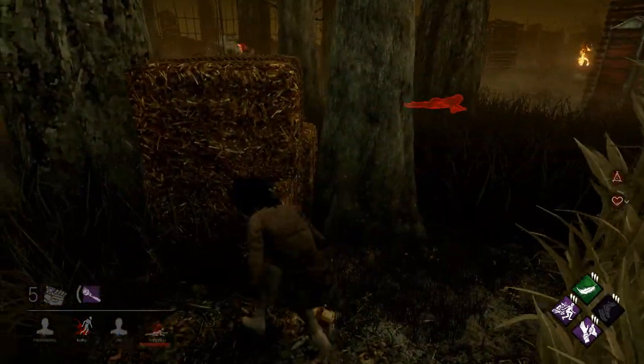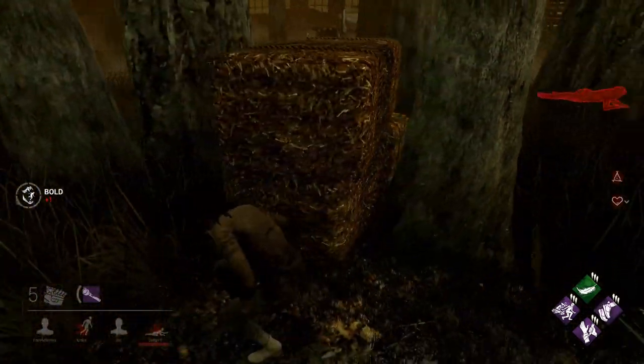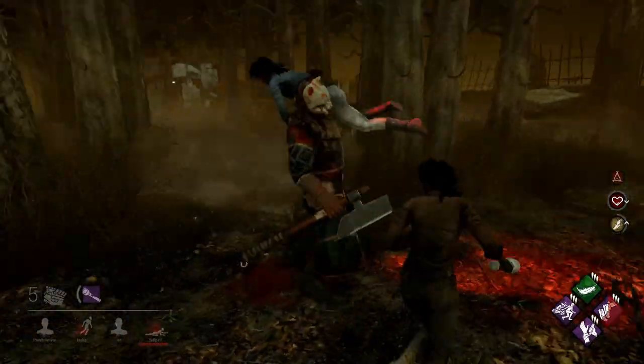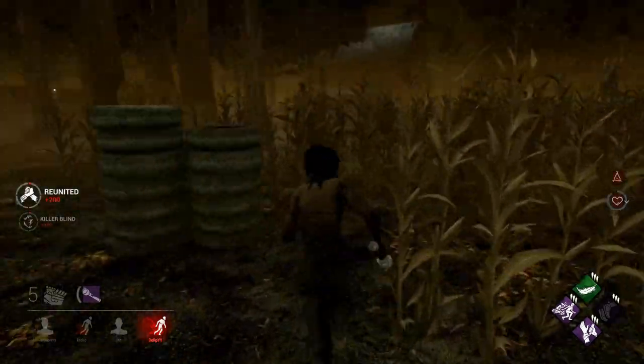It looks like she is looking for me. She knows I've been kind of stalking her the whole game with my flashlight, but she is not able to find me. So she goes around and tries to pick up the downed teammate. However, there is just enough space — even though she tried to face the wall — for me to save them with my flashlight.